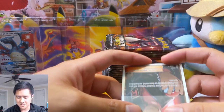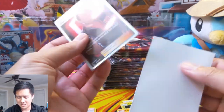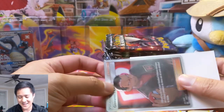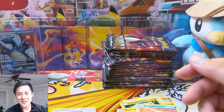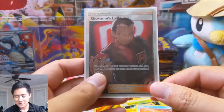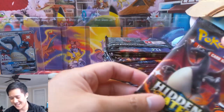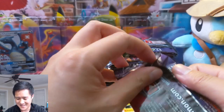Someone on Discord — I think it was Lord — got like a god pack of Giovanni and then the shiny Charizard. The only problem was it was on PTCGO. It's like, oh my gosh, wish I got this in real life — that would have been amazing.